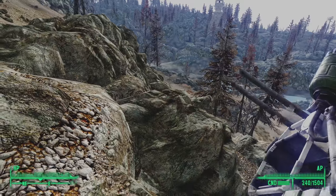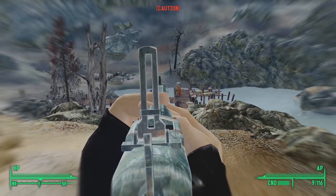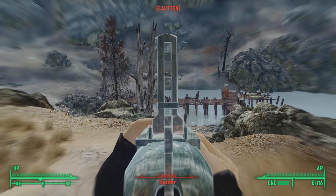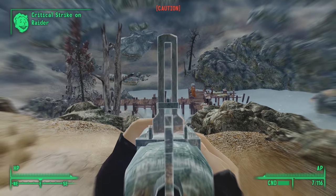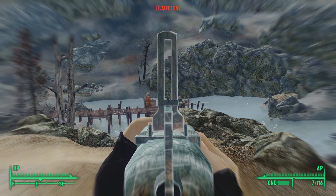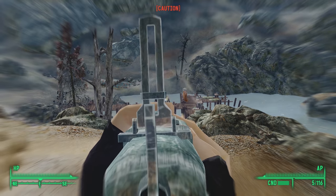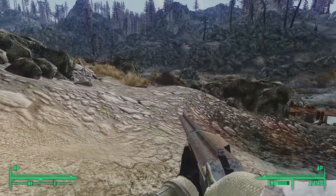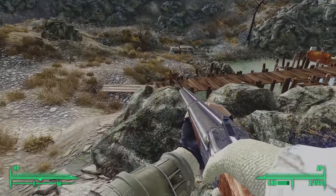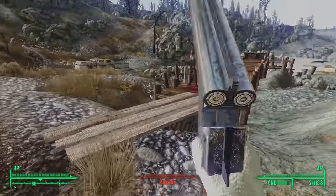For long-range sniping, we'll use the backwater rifle obtained by completing the Velvet Curtain during Point Lookout DLC. Our heavy weapon of choice will be Eugene, our reward for helping Riley's Rangers. You can find links to the videos where I found all these weapons in the description below. Heading that way, we see the dish is erected at the top of a nearby hill. We have to go down into a valley filled with water to get there. At the bottom, we see a dock guarded by Raiders.